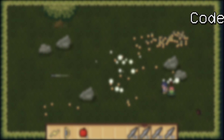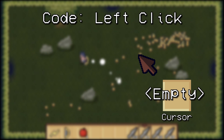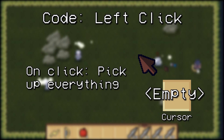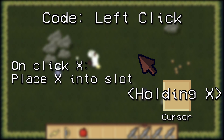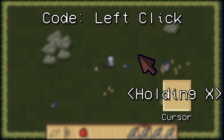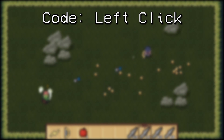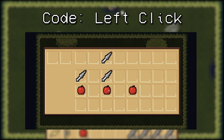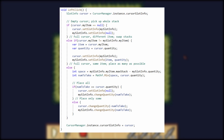First task was to code the left click, which I wanted to have the following behaviors. First, if the cursor is empty, clicking on a slot should pick up all of the items in that slot. Second, if the cursor is holding something, clicking on a slot with the same item should place as many items down as possible, up to a stack limit. Third, if the cursor is holding something, clicking on a slot with a different item should swap the items in the cursor and the slot. That took some time, but here's a little demo of that. Some of you have been asking to see my code, so I'm going to put that up on screen — it's probably not the best it could be written, so let me know if you have any pointers.